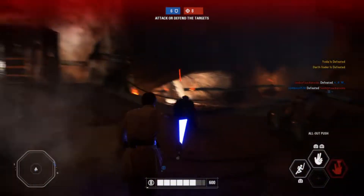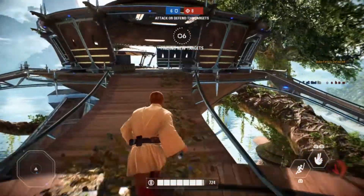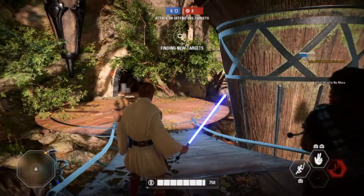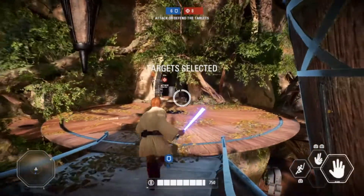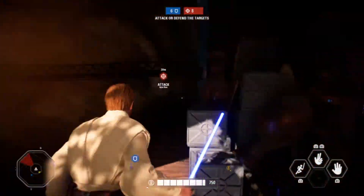Obi-Wan gives the hero class the ability where all four people can wield a lightsaber, which is the first time we've been able to do that. Up until this point there were three lightsabers, so now we have four, which is really cool. His abilities are generally pretty solid — not the most amazing things in the world, except for one. I'm going to talk about all three.